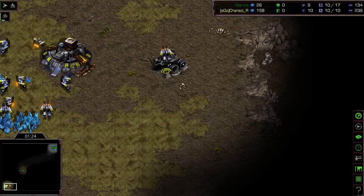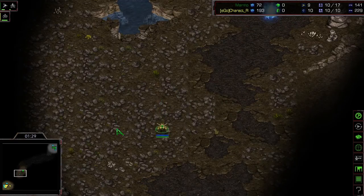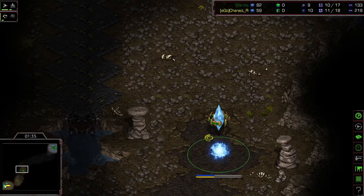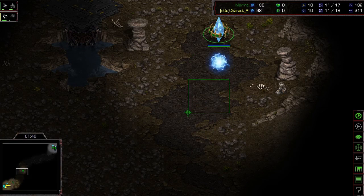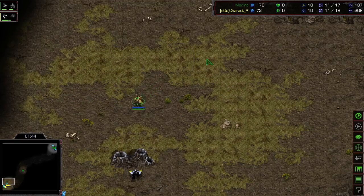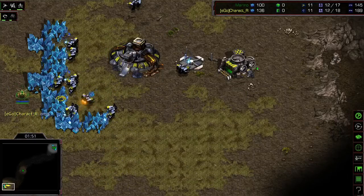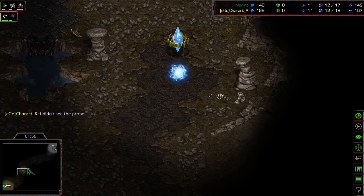The probe was a little delayed but it will do some damage, I'm sure. I see their supply depot is up — it's going to be a one-gate proxy. There isn't a lot of buildable space for Terran there. I was catching up on the ASL yesterday and — there it is, he got it! The SCV was in position. CharactR sends out — oh my god, it's PvT time.